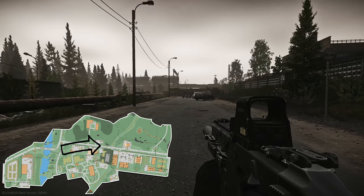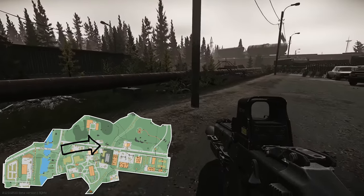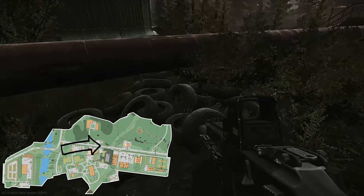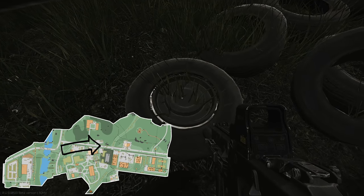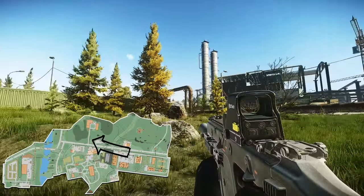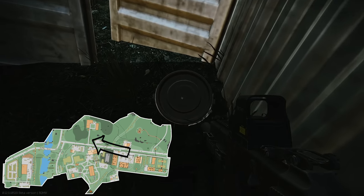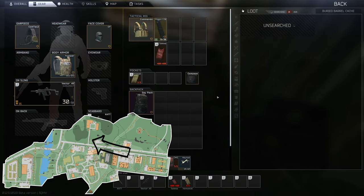Number twenty-two is located just outside the bus depot towards the main road — it's located inside one of the tires, just underneath the pipe. The last one, number twenty-three, from the bus depot towards the Customs side you'll see a shipping container lodged into the ground. Inside the shipping container is the hidden stash — you can't loot this one from the outside of the container even though you can see it.